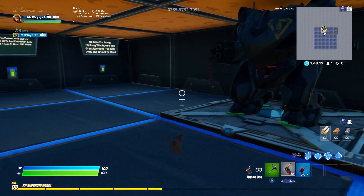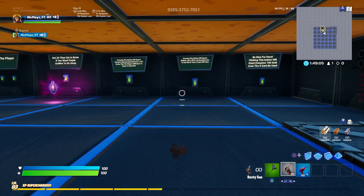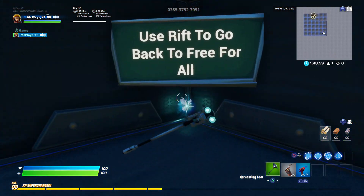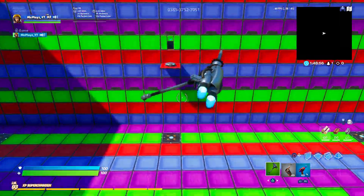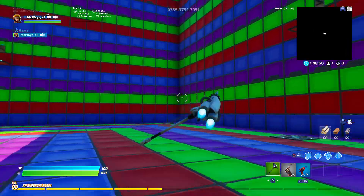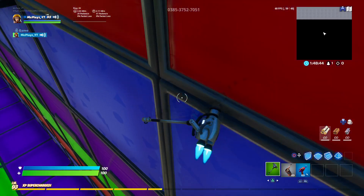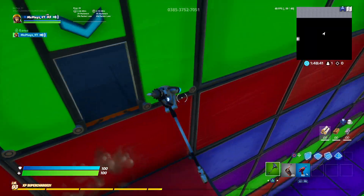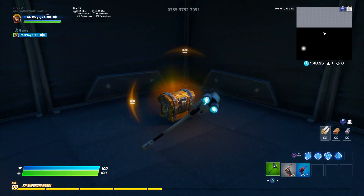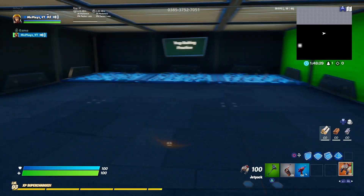Now, if you hold a jetpack, you'll be completely invisible. You also have the double jump effect from the shadow bomb while you're riding. I don't know if you can go up walls — we're gonna test that real quick. Yeah, you can also go up walls, which is pretty helpful, and you can build. Oh yeah, jetpack — if you hold a jetpack, you're completely invisible, no one can see you.